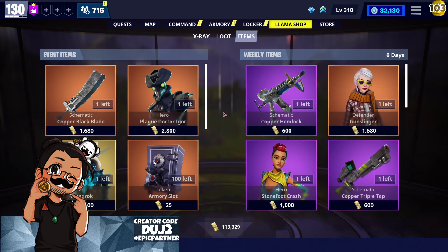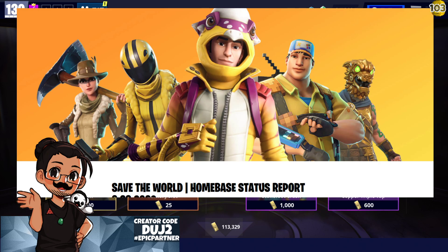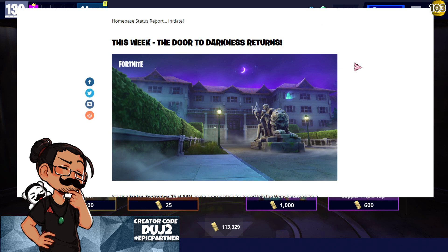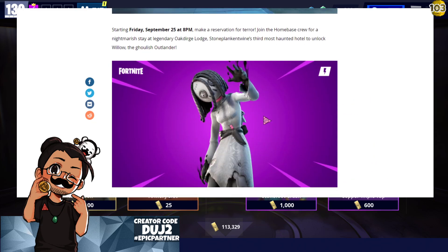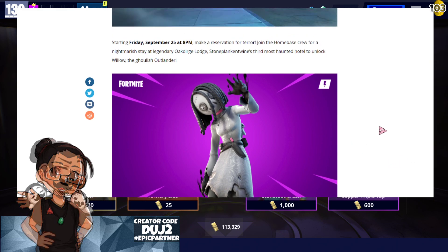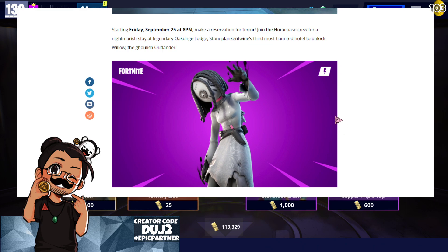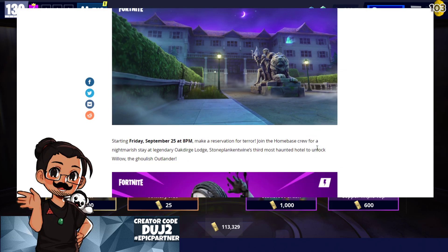That's it for the weekly items. Let's move along and talk about what's coming this week. We go to our home base status report — interestingly it has no information on those level 160 missions. But we are getting a chunky update this Friday: the Door to Darkness return. It's a full Willow storyline — if you haven't gotten Willow yet, I recommend you get her. The narrative storyline between her and Lock is really cool, and the voice actors are absolutely fantastic.